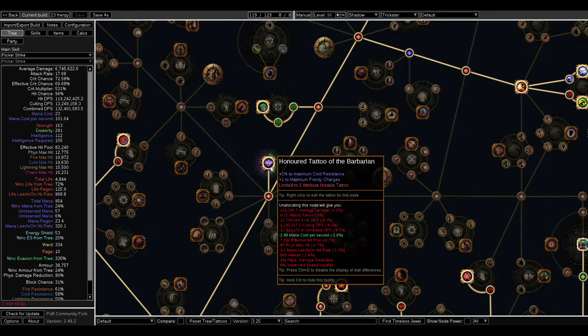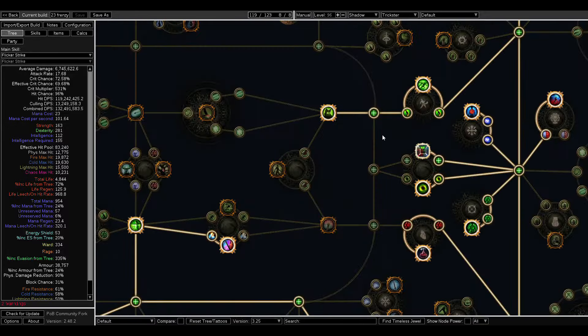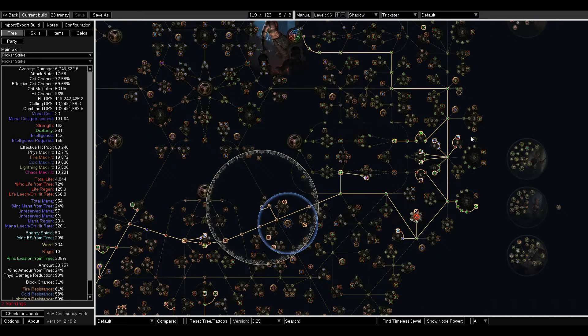Now in standard you have access to this tattoo from Ancestor League which gives you nine max frenzy charges, and there's one more you can get from the tree. If you only want to run Grace as one aura, this Sublime Vision will give you ten max frenzy charges without even touching the gear.